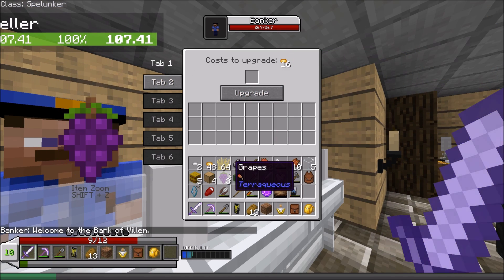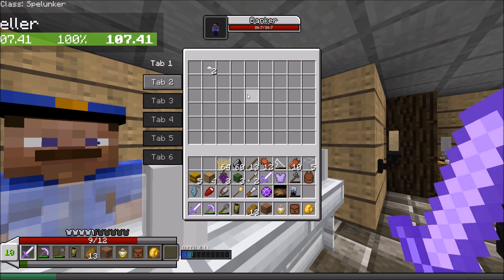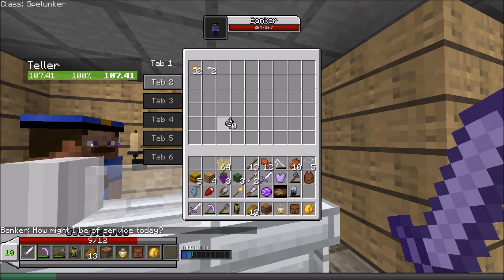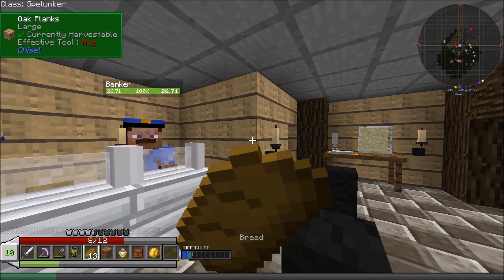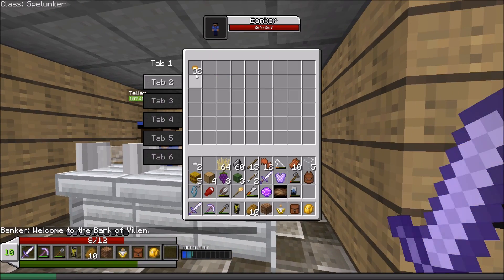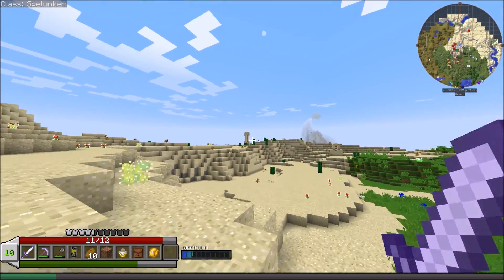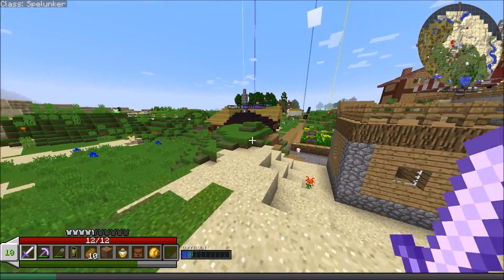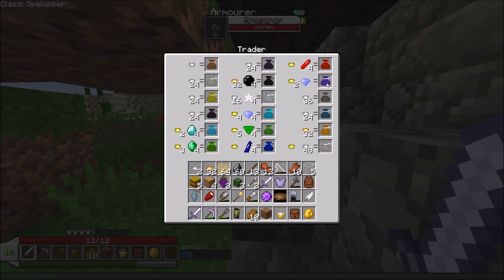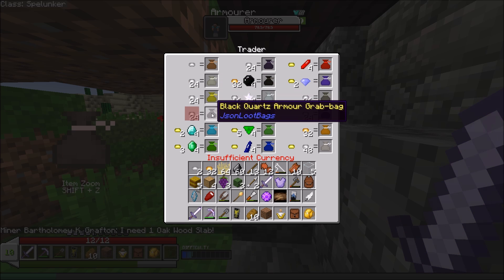The banker lets us store money and unlock additional tabs - we can store items in there too. That's interesting, but I don't really want to store my money here right now. I want to find a blacksmith. Next episode we're going to be doing a lot of exploration and scavenging, I promise. Looking at the blacksmith - iron armor is 24 iron coins, that's so expensive. Gold is also 24, and black quartz is 24. There's also diamond, emerald, obsidian, inori void armor, steel, tactical, and mundane armor.